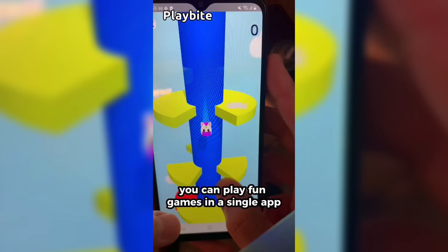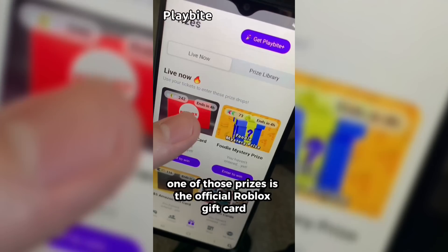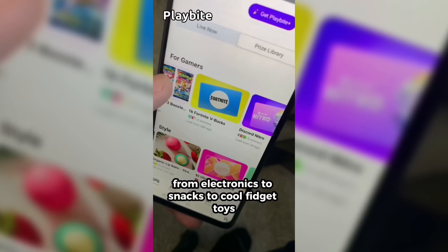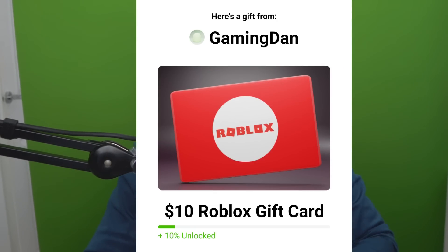If you are ever in need of Robux, go ahead and download this app called Playbyte. It's like an arcade on your phone — you can play fun games in a single app and win prizes, including the official Roblox gift card, electronics, snacks, and cool fidget toys. Download Playbyte today, linked down below, and use code GAMINGDAN. By doing so, you'll be 10% of the way to earning your first $10 Robux gift card.